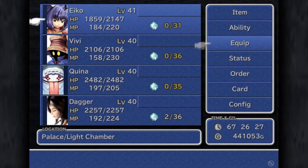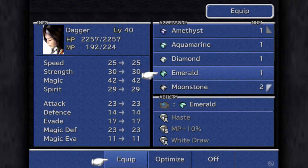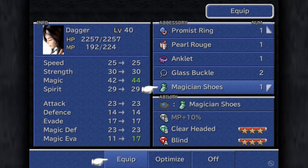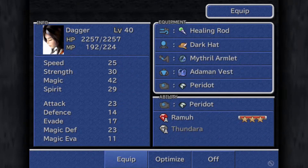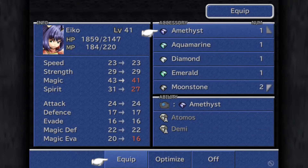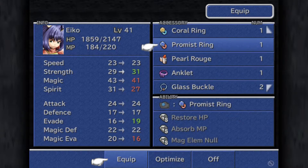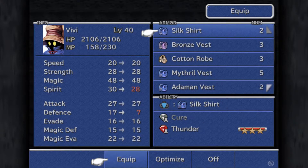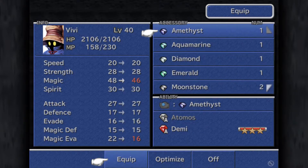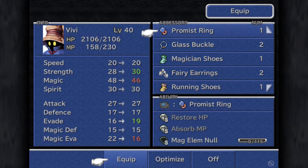I feel like that's going to be equipment I can put on someone, so let me check that out right now. I'm always going to check Dagger first. There it is. No, you can't learn anything from it. What about Aiko? Can you learn anything from the promised ring? No? Really? What about Vivi? I'm probably grasping at straws here because I doubt Vivi can learn anything from this thing. Of course, it's Vivi that can learn something from this thing.